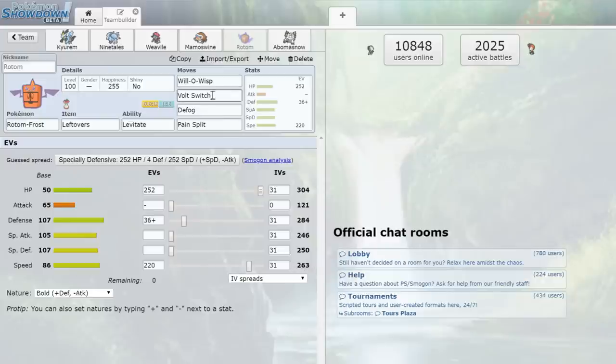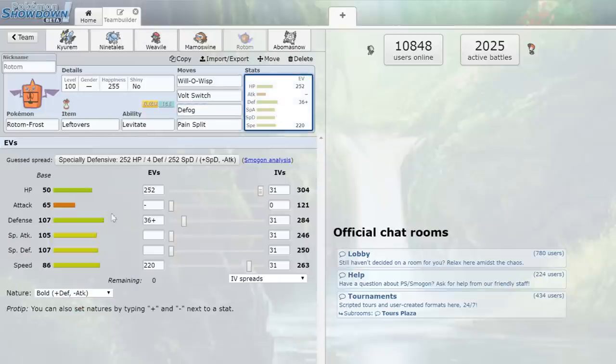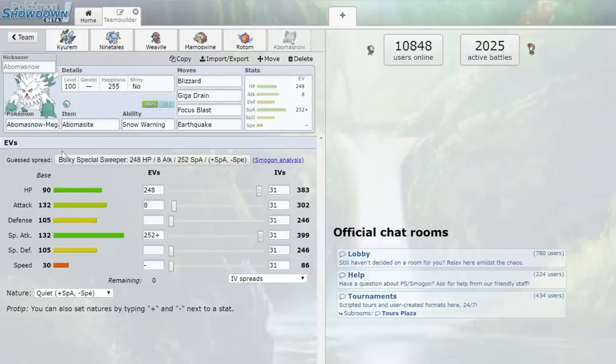Next up we have Rotom-Frost, and this is here because I just love this little refrigerator. I've never really used Rotom-Frost much. It has some speed investment to outspeed things and get Will-O-Wisps off — I'm pretty sure we outspeed Breloom and Bisharp with that. We definitely need Will-O-Wisp support. It's also a nice Volt Switcher, Defog is going to be useful since we're ice type, and Pain Split — it's here to be a bit more defensive with max HP and some defense investment.